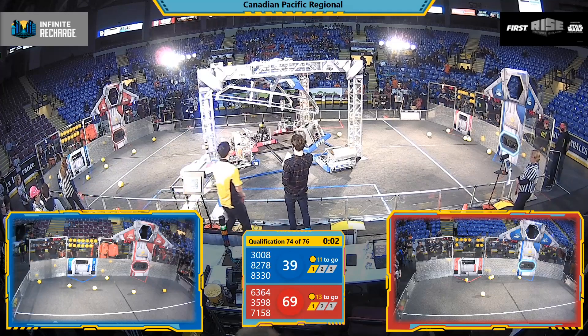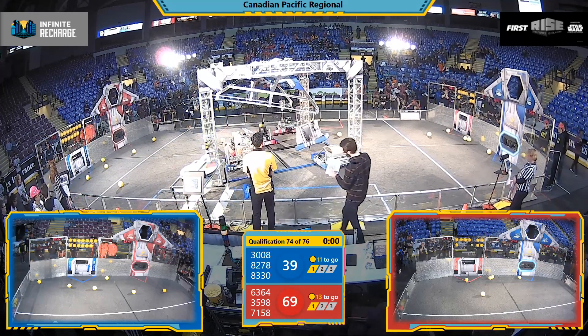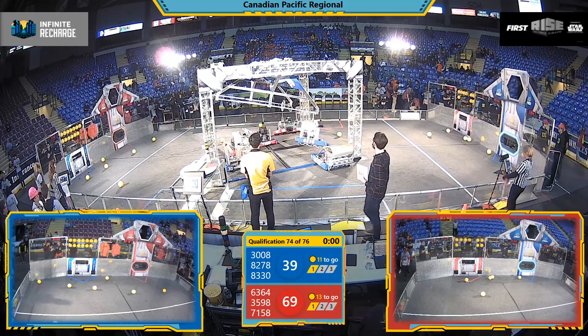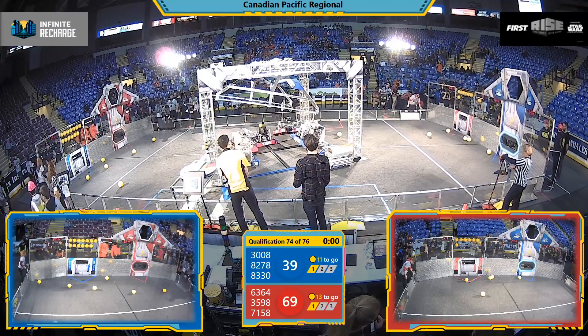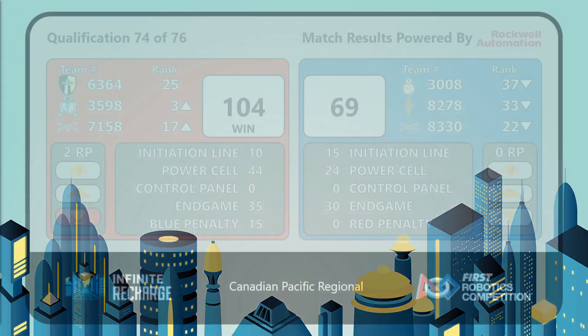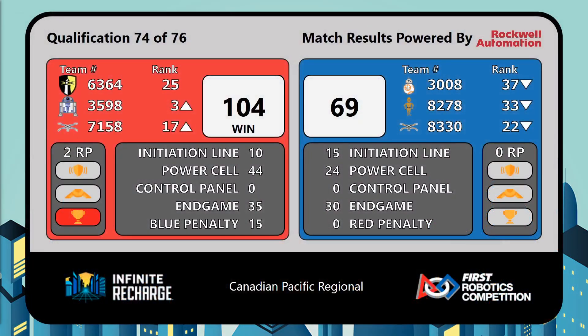That might be matched over here on Blue. Look at Alpha Robotics up in the air — they just got to stay there for the next five seconds. And Red Alliance takes it home along with the two ranking points. 104 to 69, your official score. Moving on up into the third rank position there. Systematic Eliminators doing a bit of a jump with those two additional rank points. Their alliance partners moving up as well.